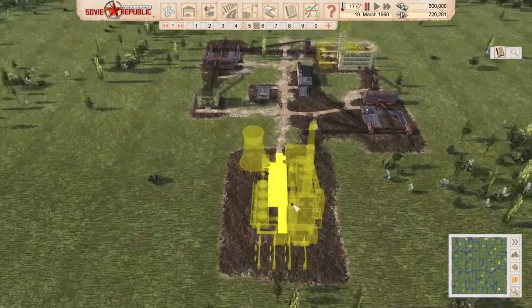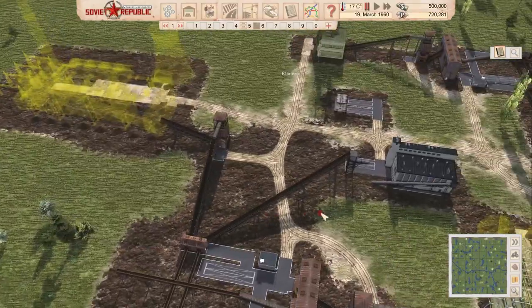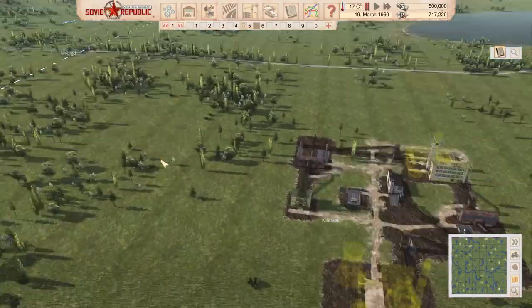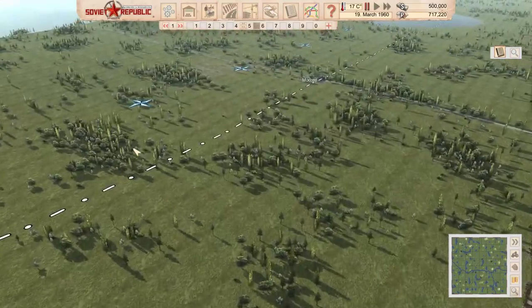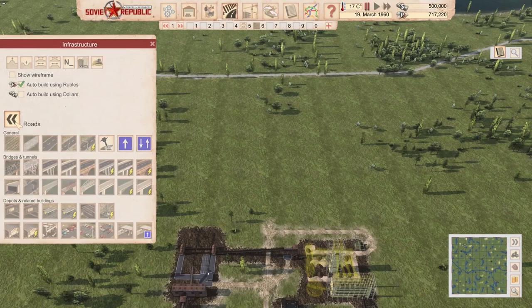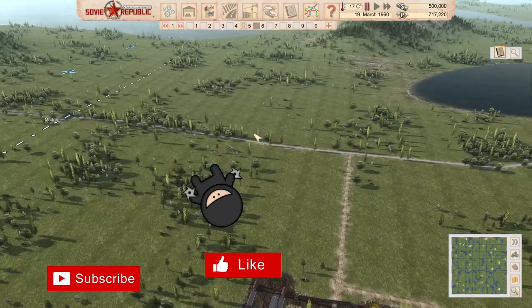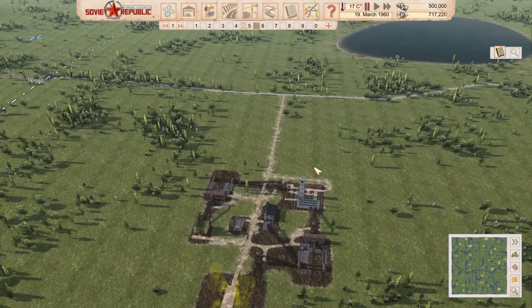Probably the most expensive things are going to be all these conveyor belts that we've mostly already paid for. Luckily we are close to both Soviet and NATO borders so our costs are not going to be so drastic. Now that we have this industrial zone, I'm going to go and build us a basic city setup and place it around here.